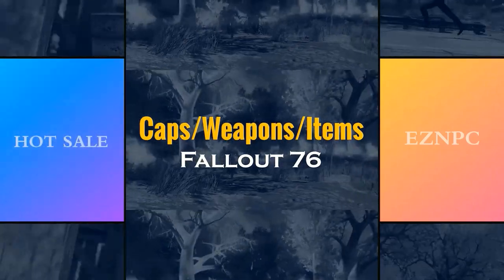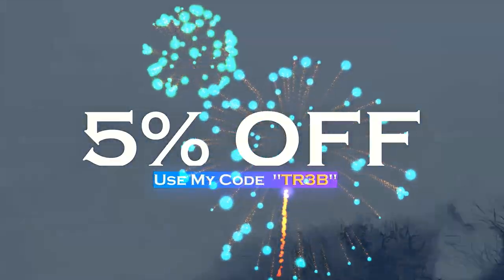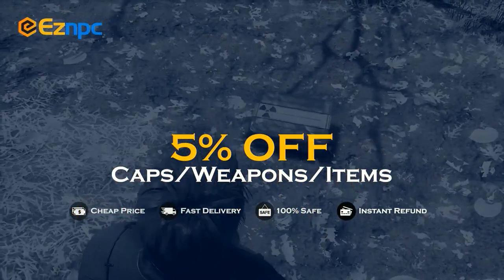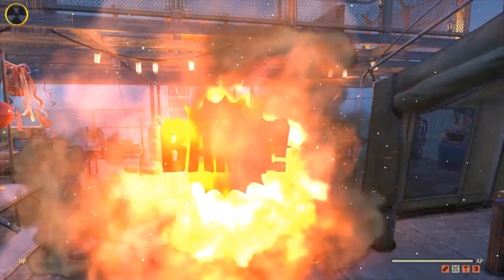If you want a safe and cheap marketplace to bulk buy or sell Fallout 76 items, make sure you use Easy NPC. Use code TR3B to get five percent off — links in the description. Welcome back to the TR3B channel live on YouTube.